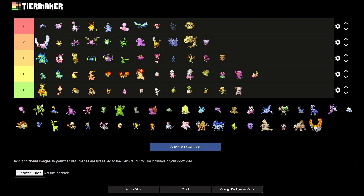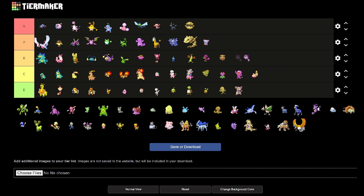Granbull is terrible, sorry. We have Qwilfish, and he's pink. So much pink in this gen. If you watched my first video on Gen 1, they loved green. Gen 2, it's all about the pink.